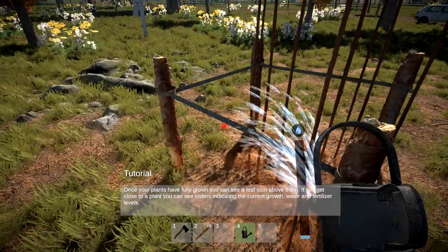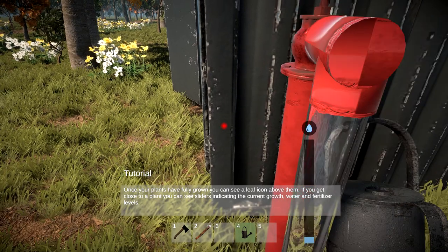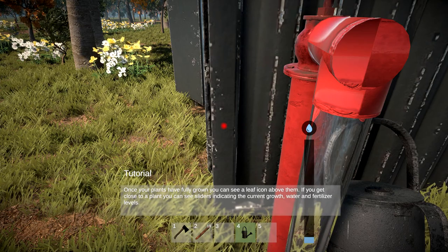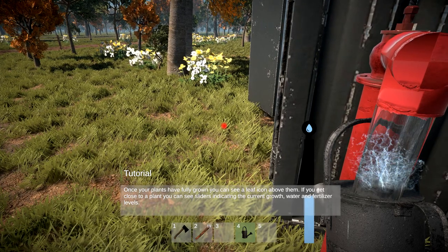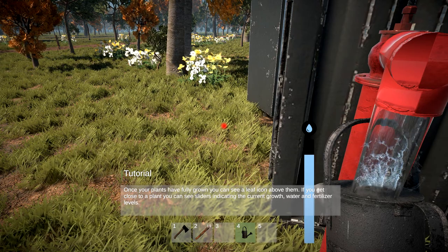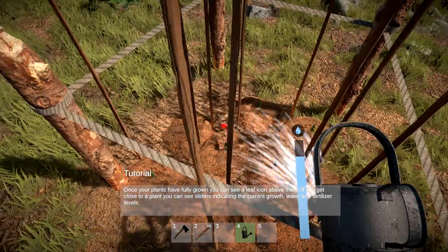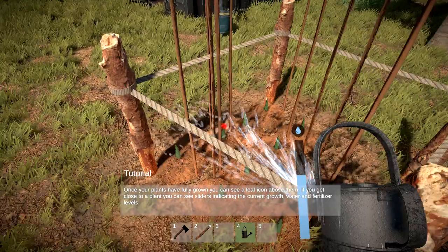Alright, let's just fill it right up. It seems slow - oh, there we go. Let's get the hole underneath the water, that would help. Okay, we need a full can to give these little beauties a drink. Imagine if weed grew this fast in real life!